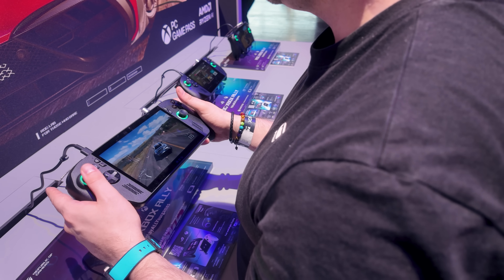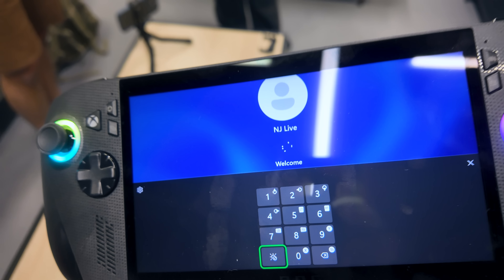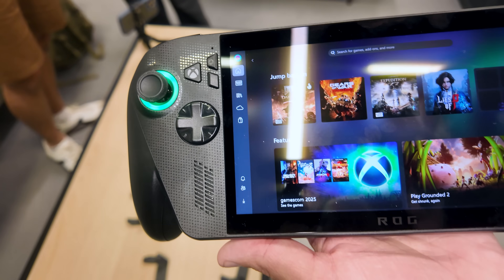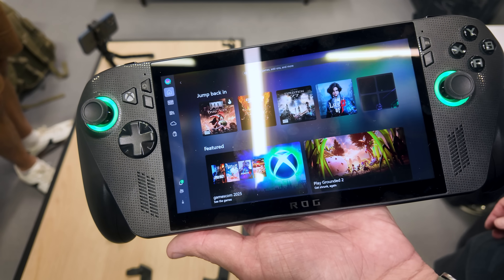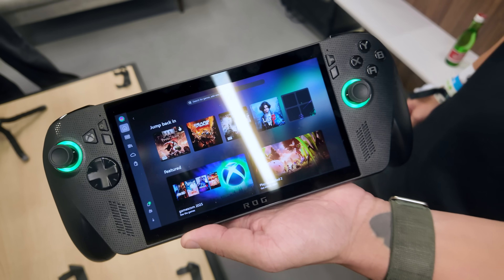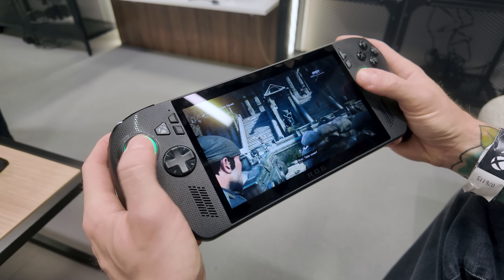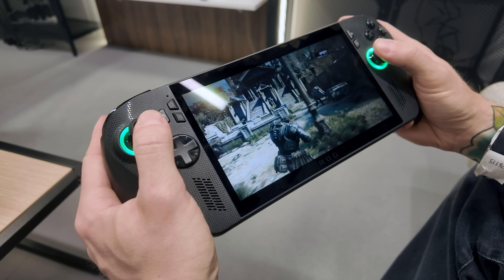Gamepad control is implemented from literally day one of install, which is a dramatic quality-of-life improvement. Even on things like entering PIN codes and passwords, the gamepad control you're used to from consoles — like left trigger as caps lock — is all implemented here. You can actually use the controller for the keyboard now; you're not forced to use touch screen or a separate keyboard.